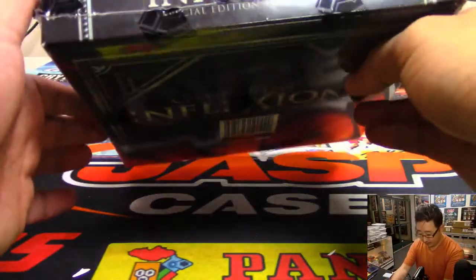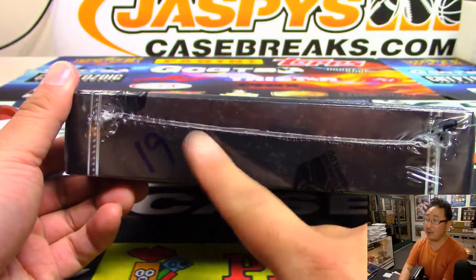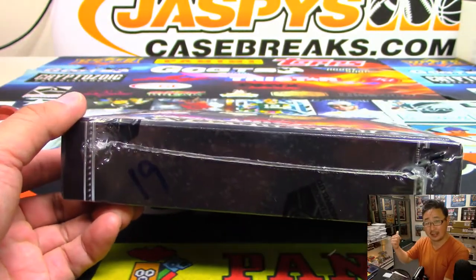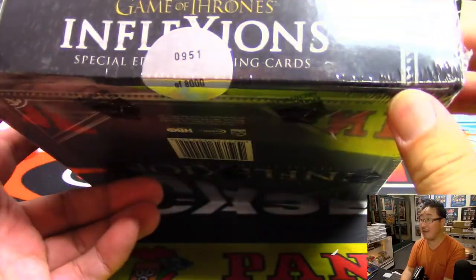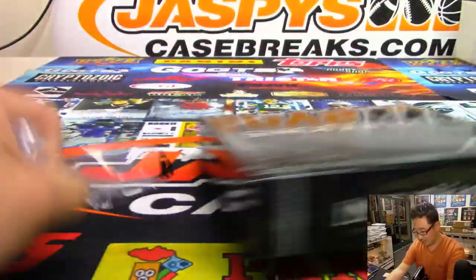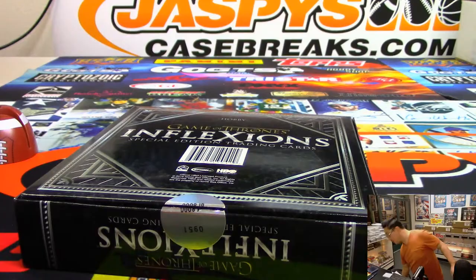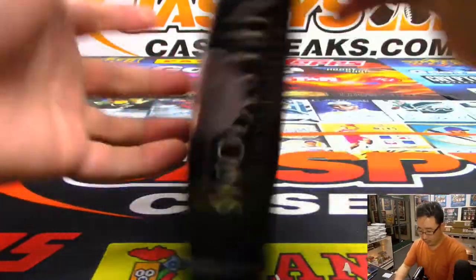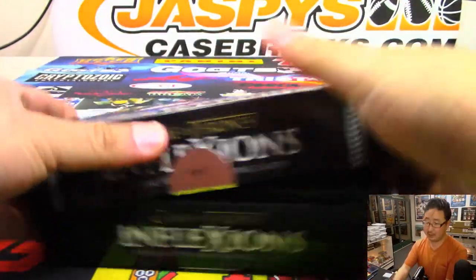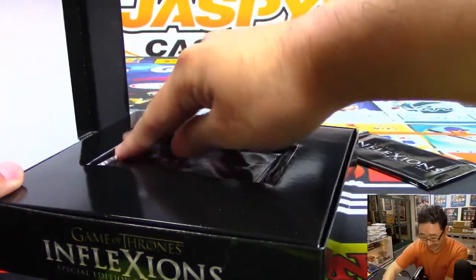So this is box number 19. Remember the random card case, I numbered them, the personal box case, I lettered all of them. So this is box 0951 out of 8,000. There could be a dragon autograph in here. Could be a dragon auto, dragon blood relic. Could be a dragon scale relic in here.